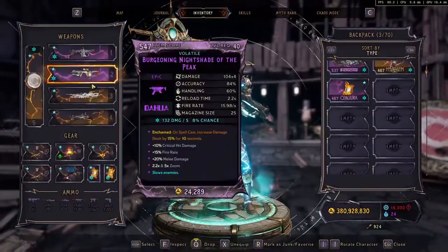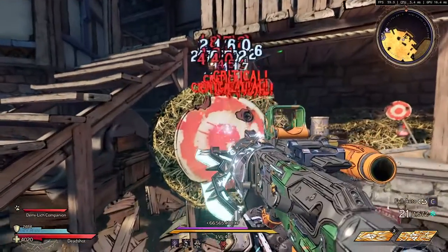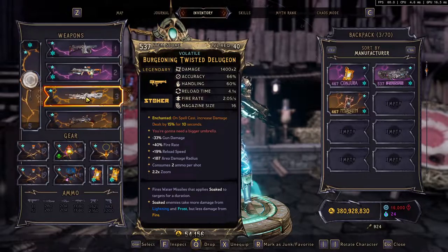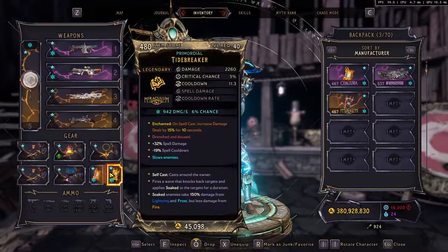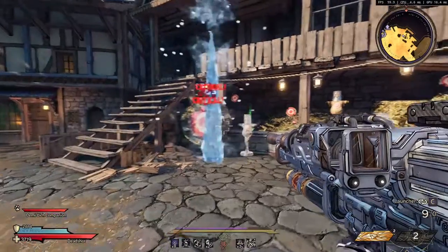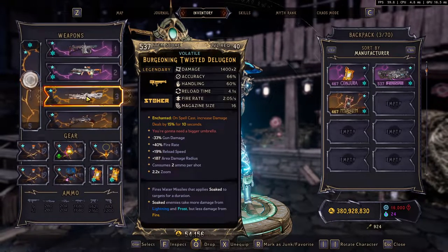And the second one is the gun that you want to do damage with — whatever you like. I'm using the SMG. This one I'm using soaks enemies to take more damage from Lightning and Frost, but you don't really need to use this one. I'm putting this just because we will be using the Tiebreaker here, which does the same effect where you do more frost damage.